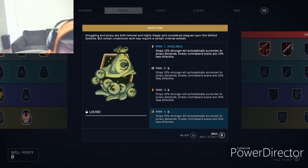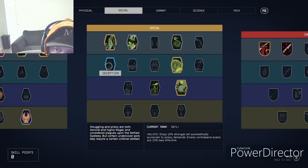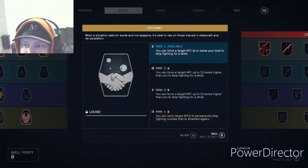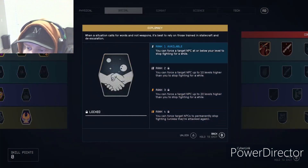Deception is for space fights. The final rank makes ships 50% more likely to automatically surrender to piracy demands, and enemy contraband scans are 50% less effective — pretty cool if you're really into space battles and stealing stuff.